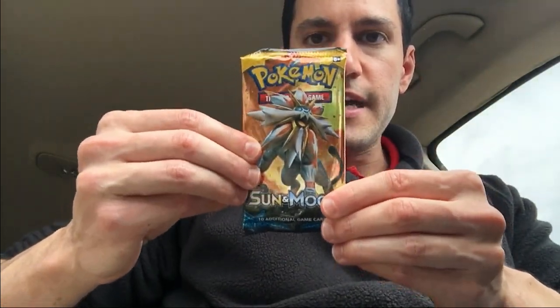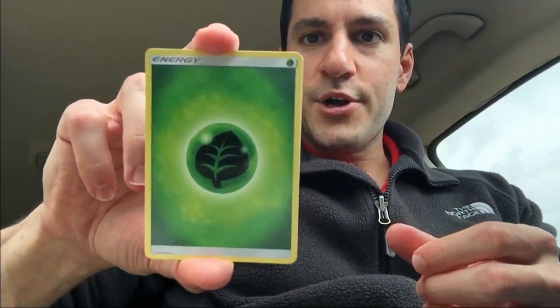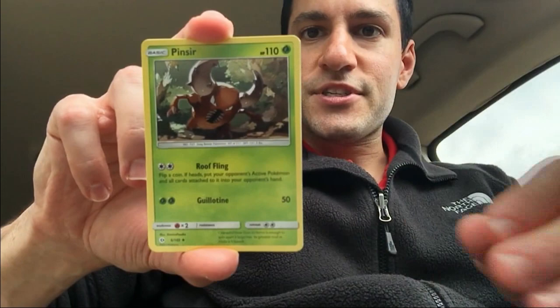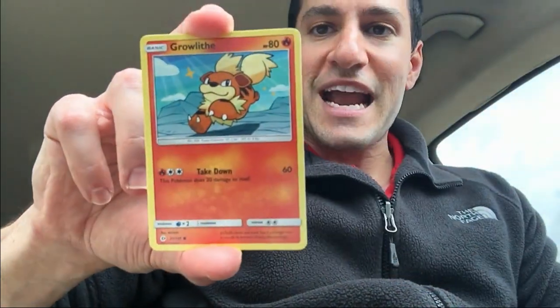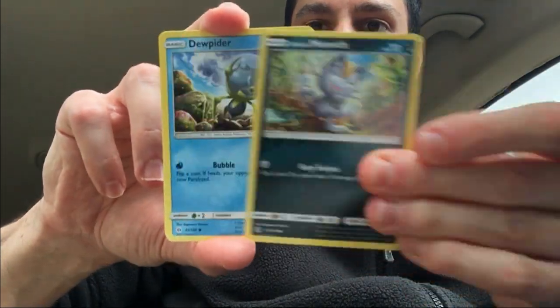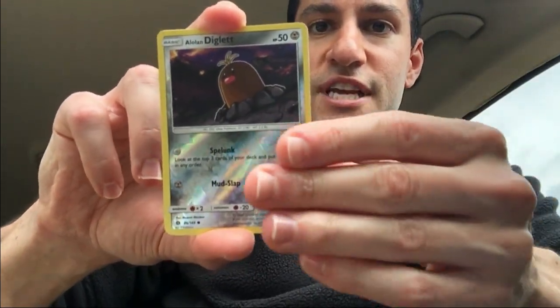We are now on to the final pack and we have to get something good for some last-pack magic. Let's open this Sun and Moon pack — make sure I do the handy-dandy card trick right. Mind you, we still haven't pulled an Ultra Ball in Sun and Moon. Here we go: Energy, Team Skull — that's not the card we're looking for, I seem to pull that every single time — Alolan Meowth, and here's the reverse.